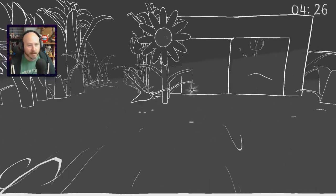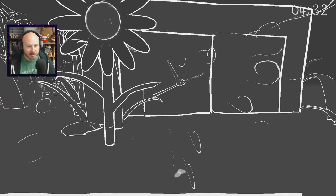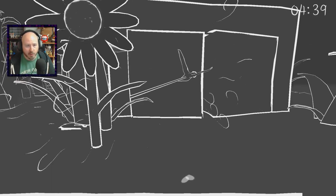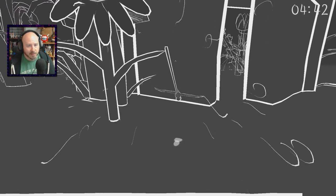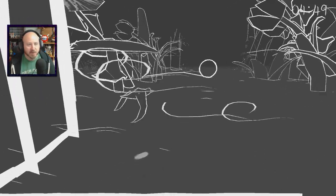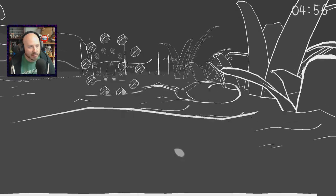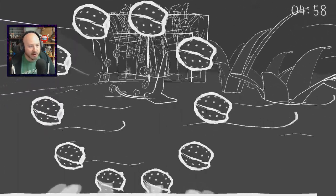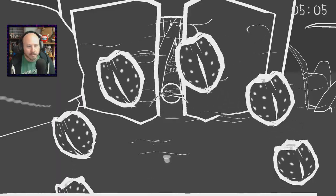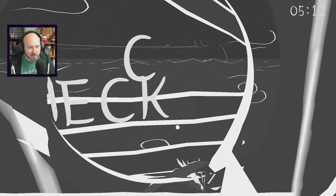They put breadcrumbs in a lot of different places too. It looks like we actually have our choice of which way to go — we can either open the doors or go that way with the spiders. We're pulling the rope down — just pulling it wasn't enough, we're fighting against the wind here. There we go, some breadcrumbs, get through there — another checkpoint. Lots of door opening in this level; we didn't have to do any door opening in the previous level.